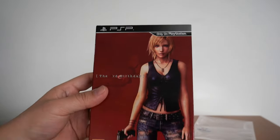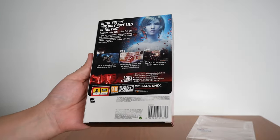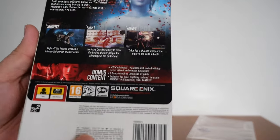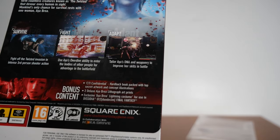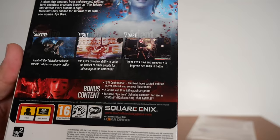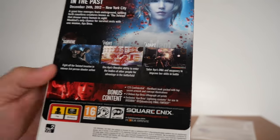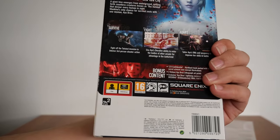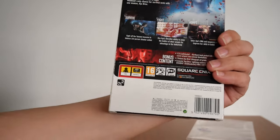Back to the box itself. I'm pretty sure it is brand new — I've never opened this before. On the back it shows you what to expect from this game and all the bonus content. You've got the CTI Confidential, which is a hardback book packed with top-secret artwork and concept illustrations. You've got two deluxe Aya Bray lithograph art prints. You also get an exclusive Aya Bray Lightning costume for use in Dissidia Duodecim Final Fantasy. This is also a region 2 game — I believe that's Europe, Japan, Middle East, and South Africa.